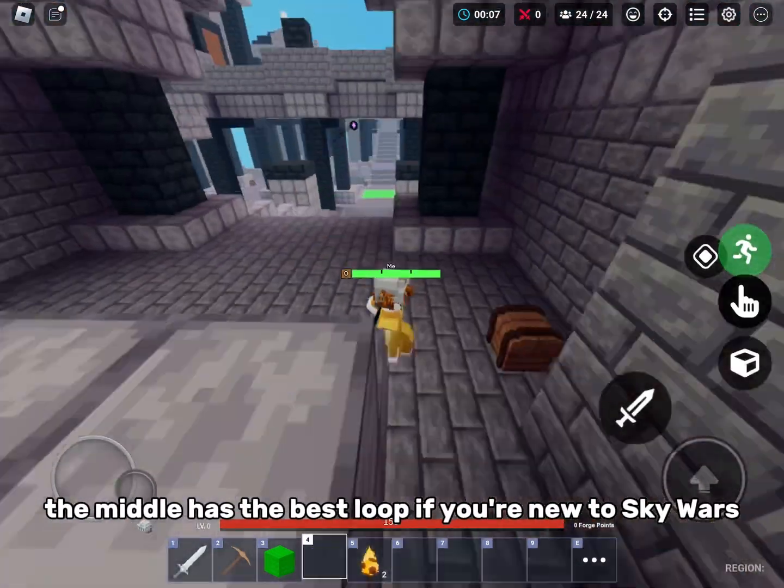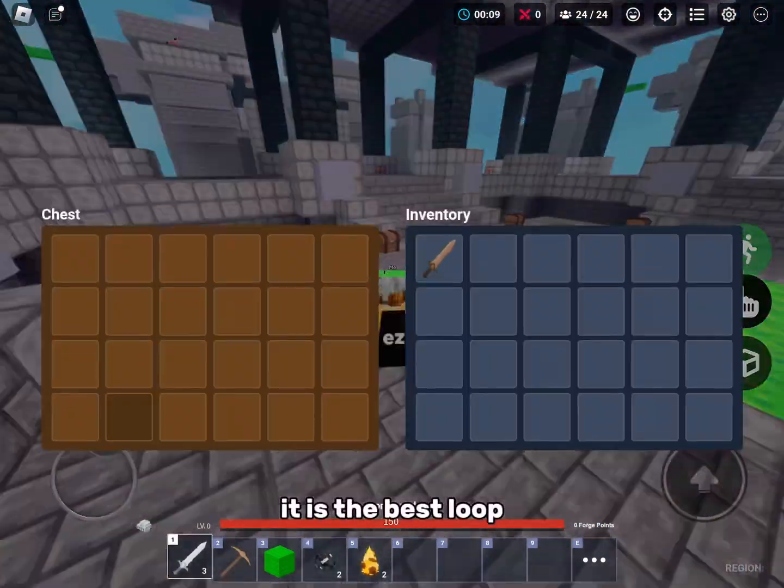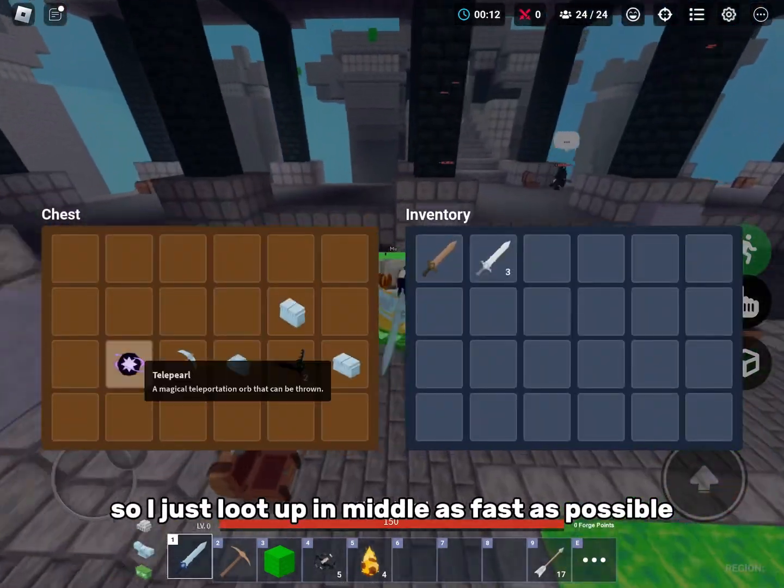The middle has the best loot — if you're new to Sky Wars, I'm just saying, it has the best loot. So I just loot up in middle as fast as possible.